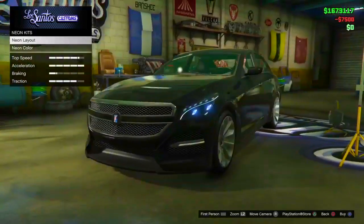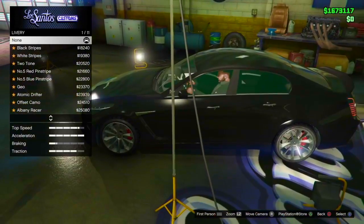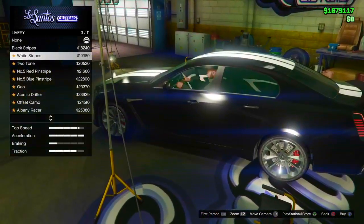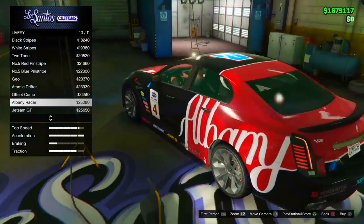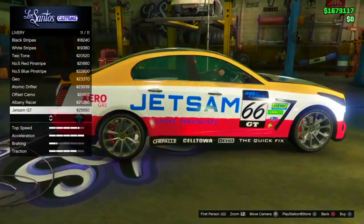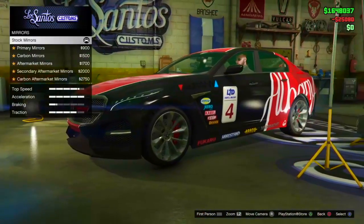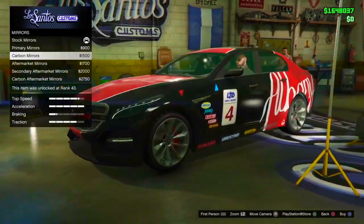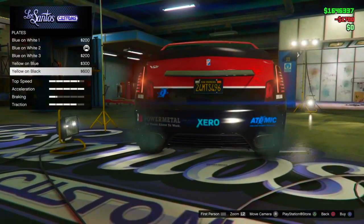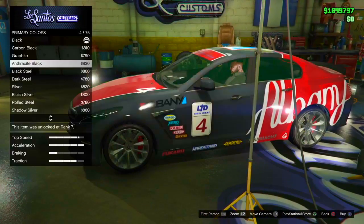We're going to set this to San Andreas and check out the lights. We'll focus on the neon kits later. Liveries — obviously this is the best part about every single vehicle. Let's take a look at them. I'm really digging the Albany livery, this looks sick — I think I'm going to go with this one. For mirrors, I love the aftermarket mirrors, say no more.